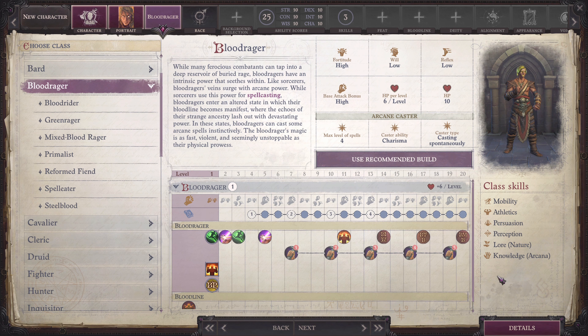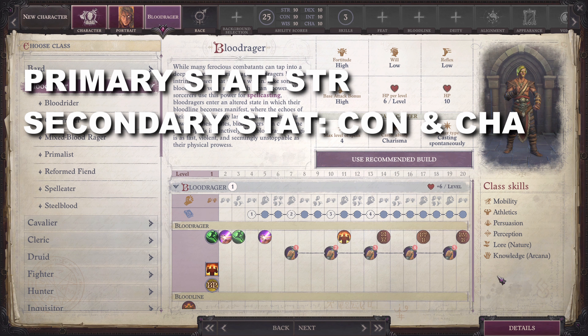While able to cast spells at level 5 up to level 4 spells, Blood Rager still has a high base attack bonus. Their class skills are mobility, athletics, persuasion, perception, lore, nature, and knowledge arcana. Building a Blood Rager is a little bit tricky, as you need 3 ability stats to be efficient. Your primary stat is still Strength; however, you also need to put some points in Constitution for Blood Rage and some points in Charisma for the ability to cast spells.